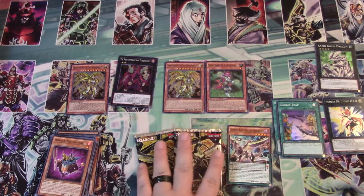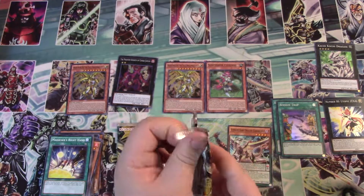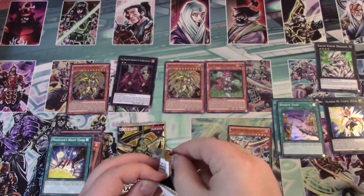We are actually going to set that card aside, because Supreme King Dragon Drek Worm is actually playable nowadays with Dragon Ravine and Destrudo.